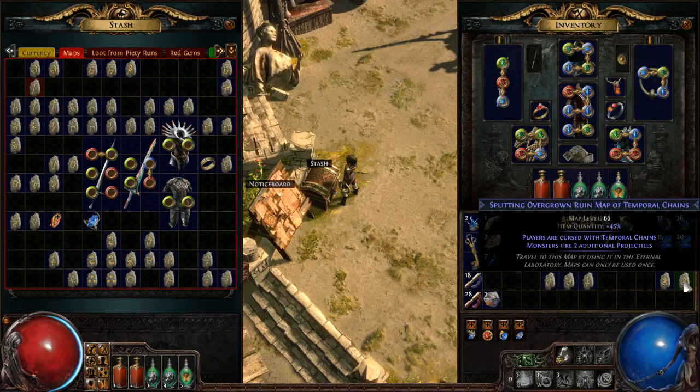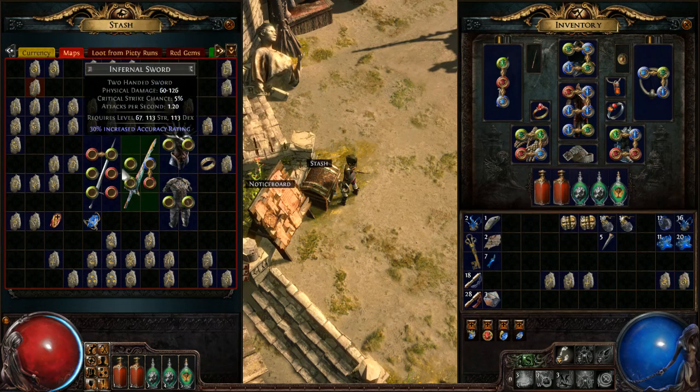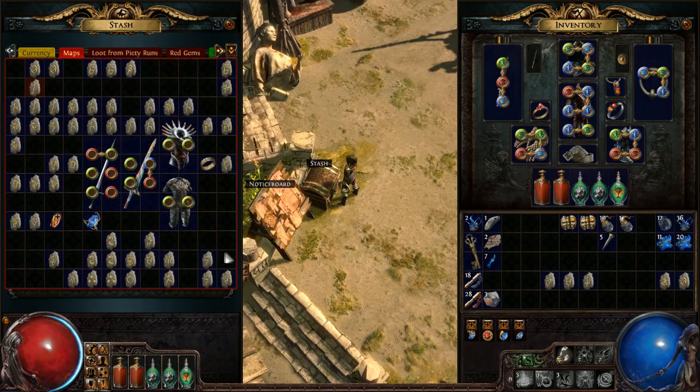The big thing to consider when rolling these maps is you want to shoot for a quantity of 30% or higher. When I was a lower level and had to be more careful in Nemesis hardcore league, I was rolling about 30 to 35%. Now I don't roll anything less than 35%; I try to get 40%, and anything over 40% is great. The reason you want higher quantity is because the bonus affects future map drops, which is what you're trying to build toward.